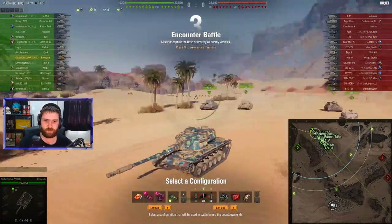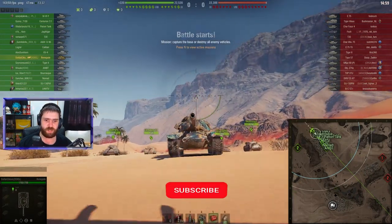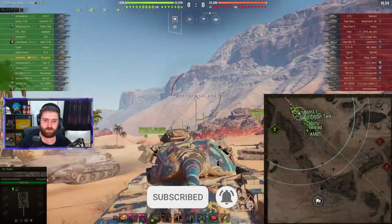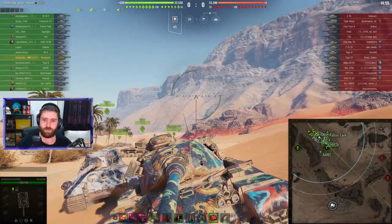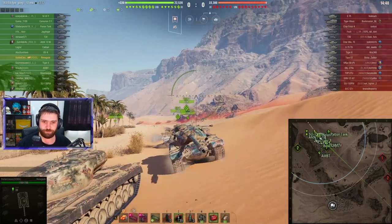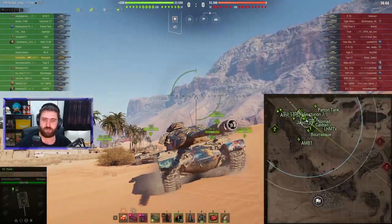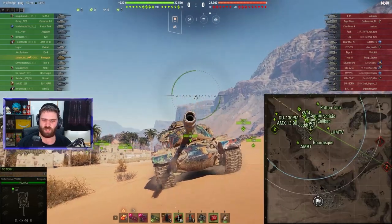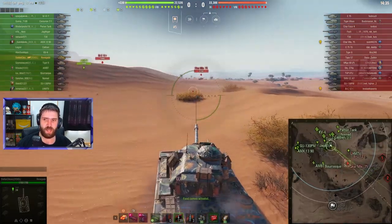So why is the armor so bad, in my opinion? Two marks, maybe even going for the third mark — we're going to have to wait and see. Well, it's because of this huge component on top of your vehicle. This is penned by everything — it's like 180 to 190 millimeters of effective armor. And you also have awful hull armor. It's not just the lower plate, it's the upper hull as well, which is very weak, like 200-ish millimeters of effective armor on most areas.